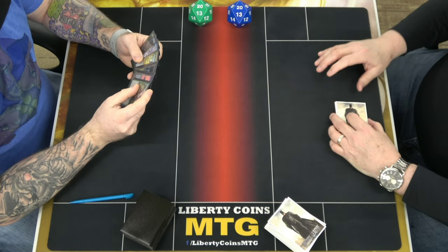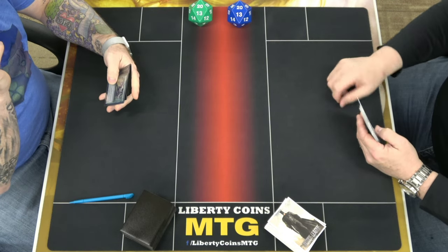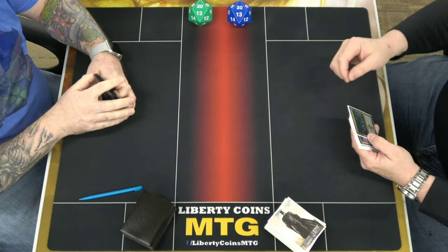Welcome to round two, me versus John. We go with Kip 7 and he's on the play. Go ahead. I am on the play. I got the Squirtle. Is that right? Squirtle? Yes, he got Squirtle.